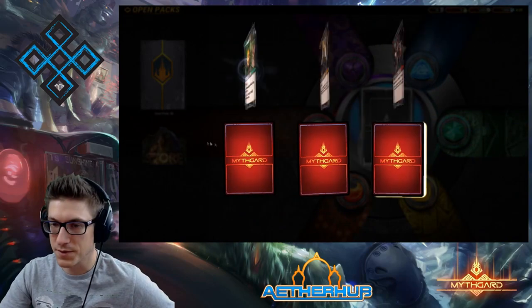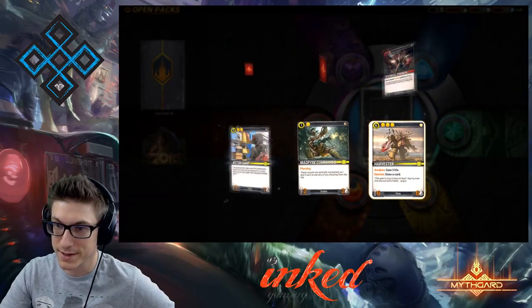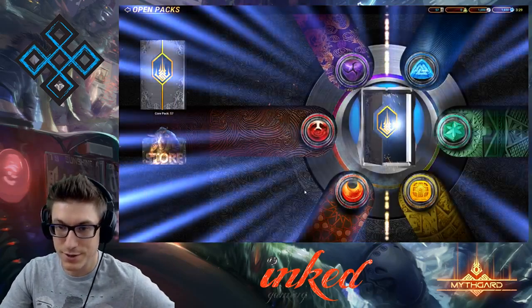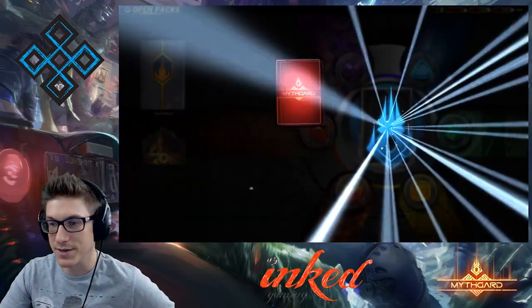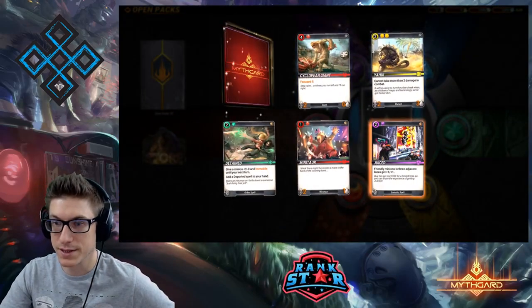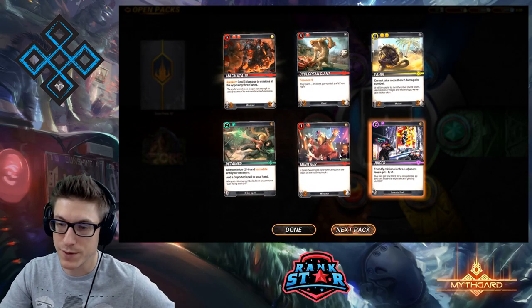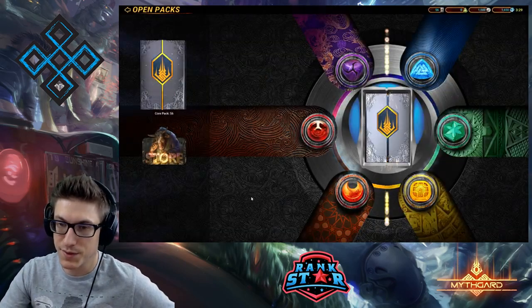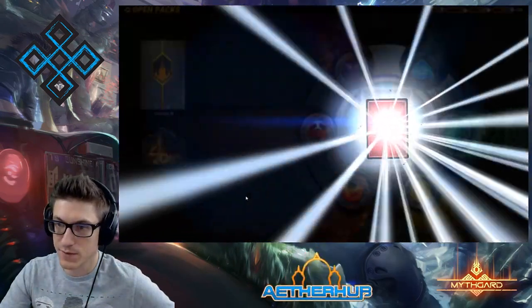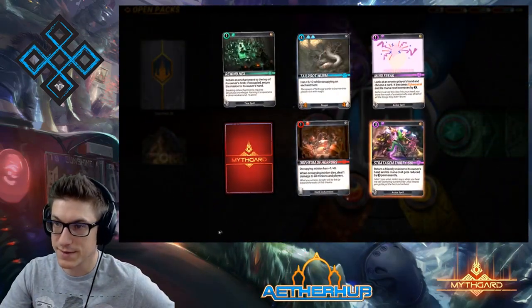I think we're up to four mythics — not a bad drop. There's our other Harvester, so our yellow rare slot could be something else. There's our Yahooie finally. Magmatar — a phenomenal red card that gets a lot of love in red decks. Allows you to clear out some defenders and then go ham.